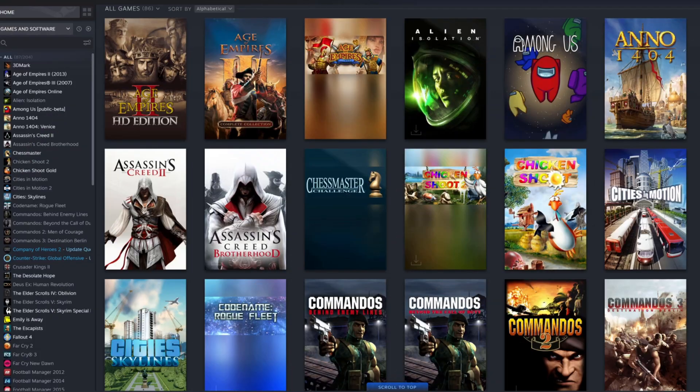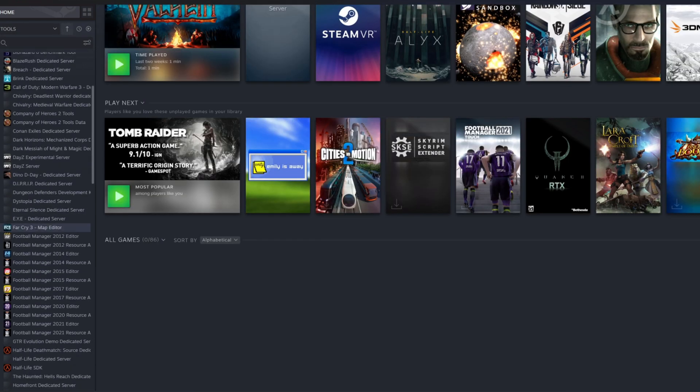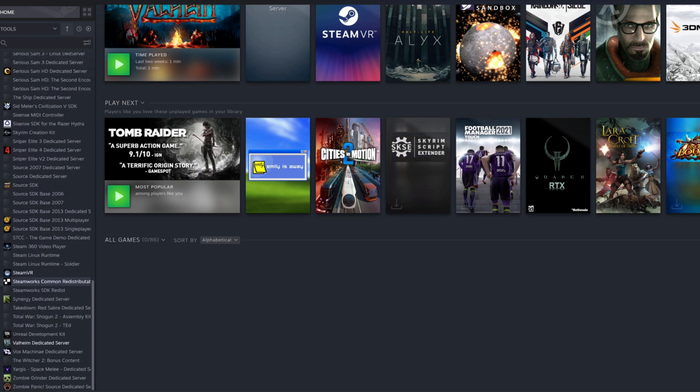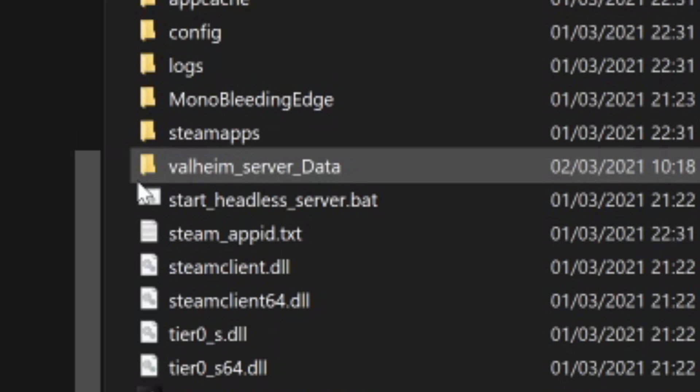Firstly, once you have purchased Valheim on Steam — which you probably have because you're watching this video — you also need to download the Valheim dedicated server tool, which you can find by going into the tools section in your Steam search. Once it's downloaded, just launch it and let it do its thing. Then navigate to the dedicated server tool's Steam folder, and once there, you need to find a batch file called start-headless-server.